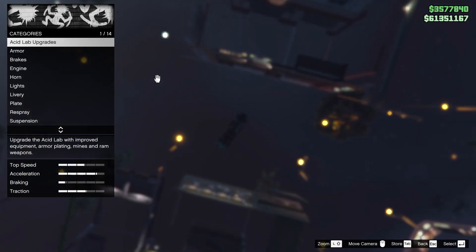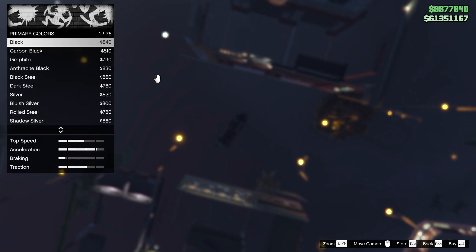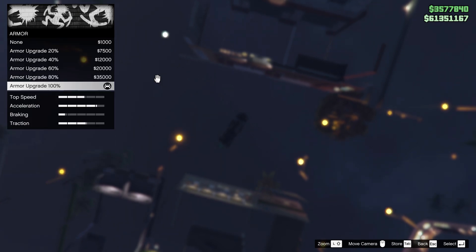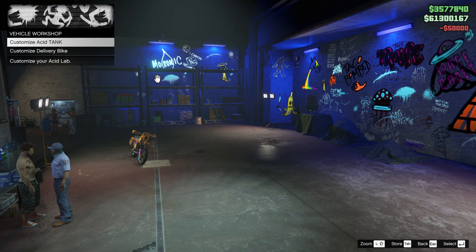Now you just have to talk to Mud and perform one minor customization on your Acid Lab. I'm just going to do armor right here just to be safe, because I don't want to change the color of the MTL Brickade. Once you save something, simply back out of the menu, go out of the freak shop, and then re-enter back into your freak shop.